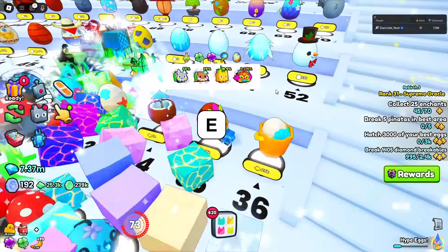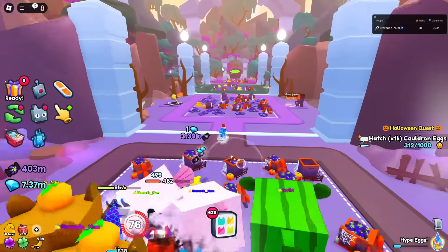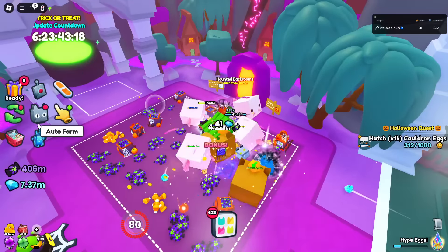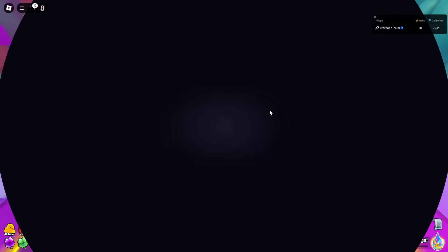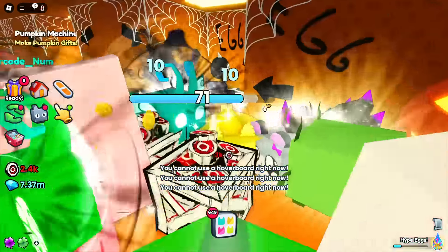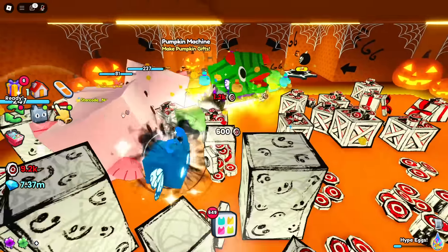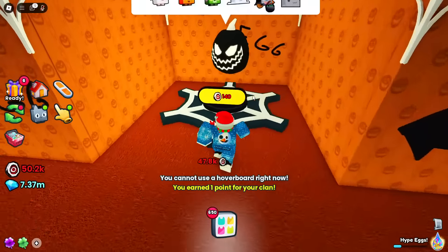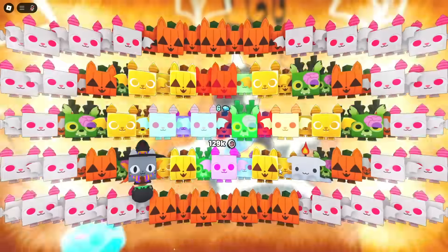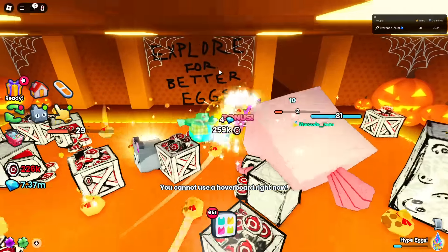I don't recommend buying it if you're just going to be playing the event. Let's hop into the haunted back rooms and see what it has to offer. There's a pumpkin machine — 'make pumpkin gifts' — so now there's yet another currency in here. There's so much in this update. Back rooms pets do more damage so we obviously want better pets, and we can explore for better eggs.